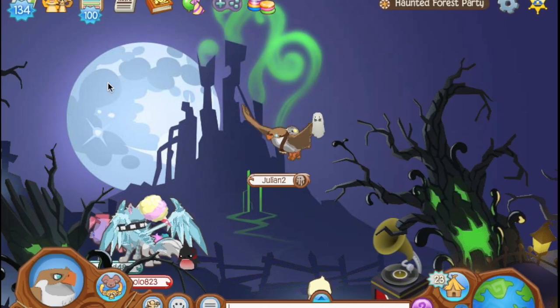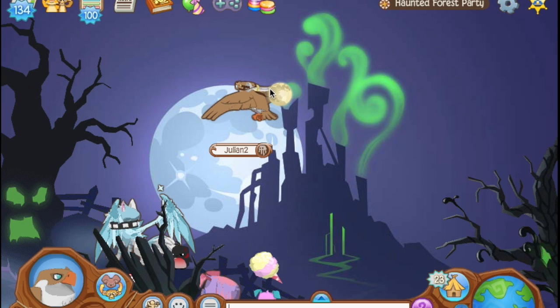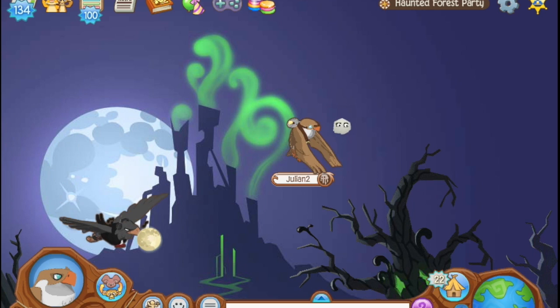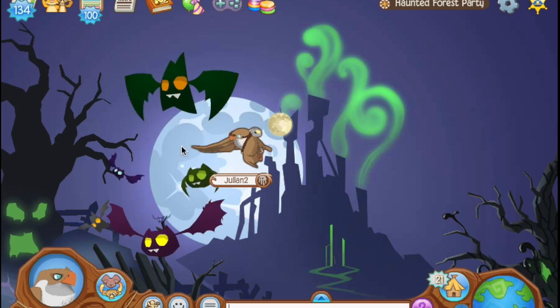At the Haunted Forest Party, you can click the moon in the background and not only does a huge swarm of bats show up, you also get a little tiny moon next to your animal. Similarly, if you click one of the trees you get a little ghost icon. This is honestly one of my favorite things in Animal Jam — just how they throw in these fun little secrets into the game. The bats flying right out of you is actually really fun.